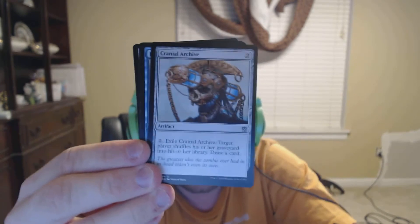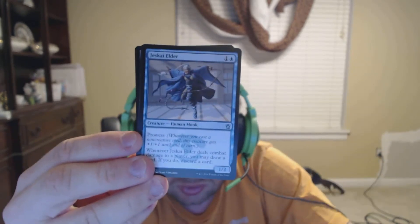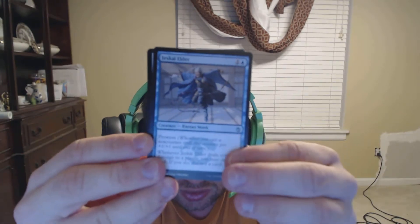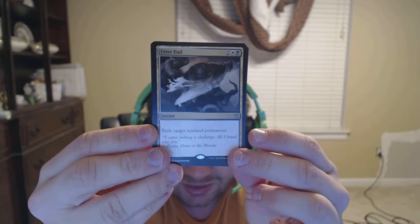Arc Lightning. Cranial Archive. A Jeskai Elder. And a rare — another other end. That's hilarious. That's so funny. In a swamp. That's very interesting. So in three packs, two other ends and a dragon through on the Tarkir. Pretty interesting.